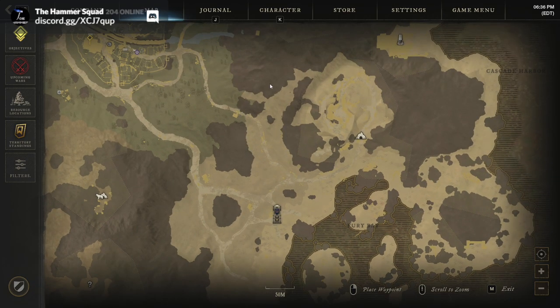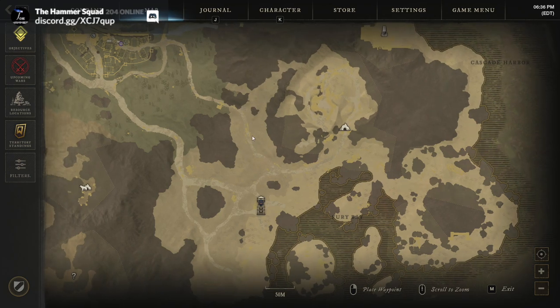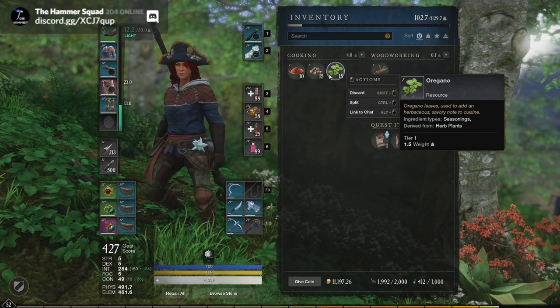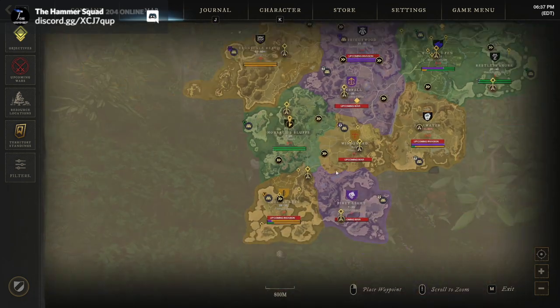What we're going to do here is collect hyssop on one part, and then in a cave we're going to collect saltpeter. So if you're looking to level engineering in the future, or you just want something else to do while waiting for the hyssop to respawn, this is a good spot. It also feels less contested than the other routes. The seasonings here are paprika, peppercorn and oregano.